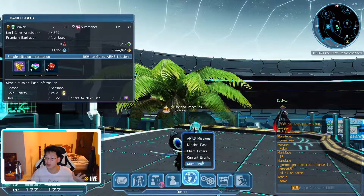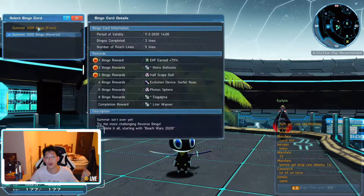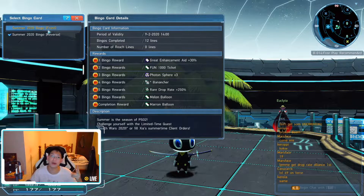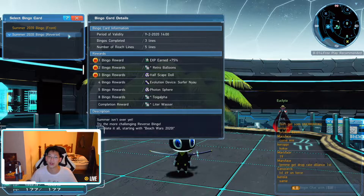First, you press Escape, you come to the globe icon to Current Events, and the first one is the ARC's bingo card. There are two bingo cards — you have to complete the front first, and once you've completed the front, the reverse will unlock.